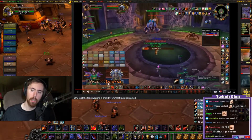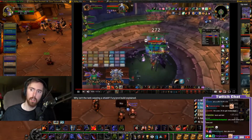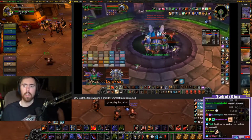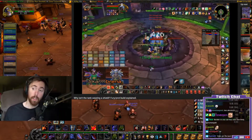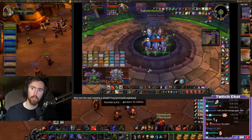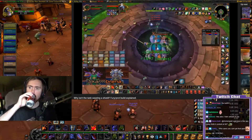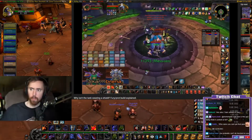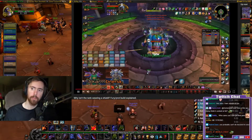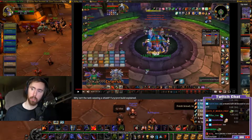Two of the main things that are missing from a fury/prot build that I immediately noticed are Concussion Blow and Tactical Mastery. Concussion Blow has a 45-second cooldown and a five-second stun - it's a really handy ability to have. You don't use it on bosses since they're not stunnable, but it's nice to have during trash. The main thing I noticed missing though was Tactical Mastery.